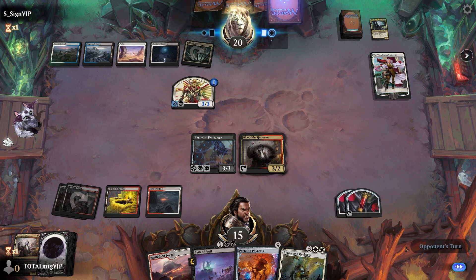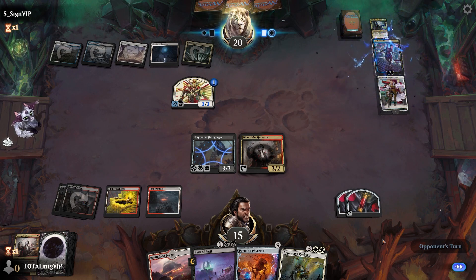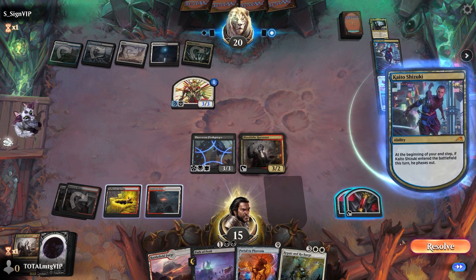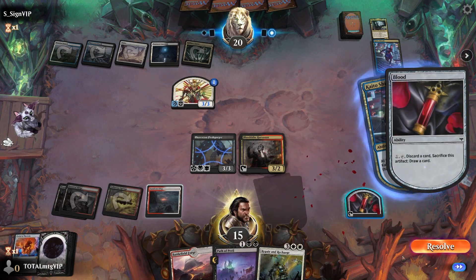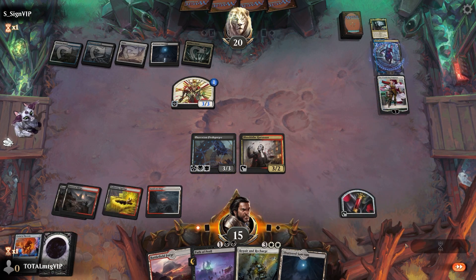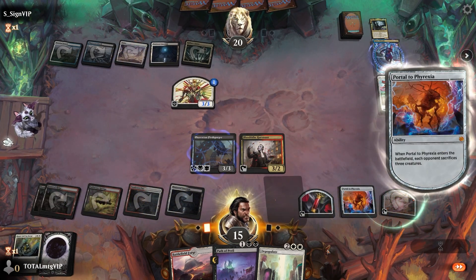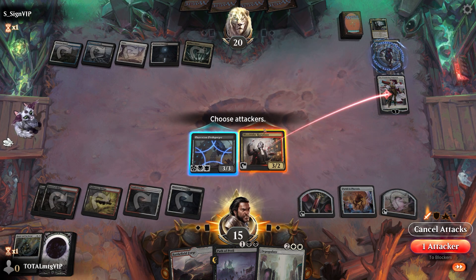It's got first strike so we wouldn't get any value blocking it. Opponent plays Kaito — it phases out, but I'm itching to resolve things. We discard the Portal, that's lovely. Our turn: Depopulate, let's get this back. That goes, and then we attack here and over there.